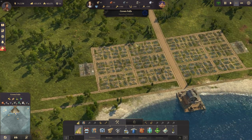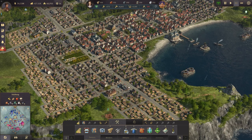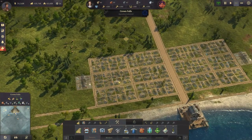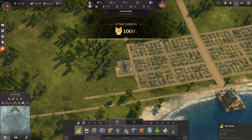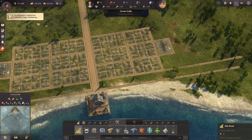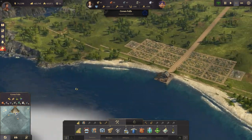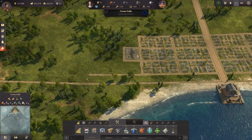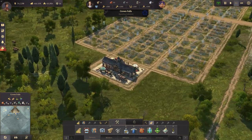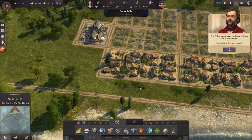He keeps buying shares of Salzburg — it's annoying, I always need to go back and buy them back. He's already got two shares again. Anyway, we have the warehouse and the marketplace, and I can use blocks of six buildings. A competitor has also settled in Ireland and Cape Trelawney — competitors can settle here too in this world. That's new, I thought they couldn't do that.